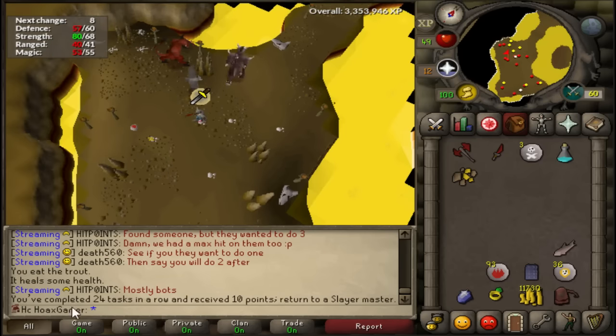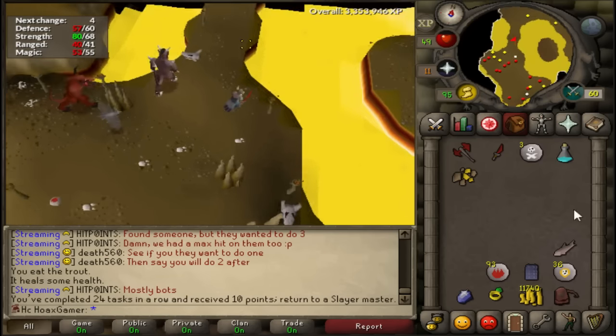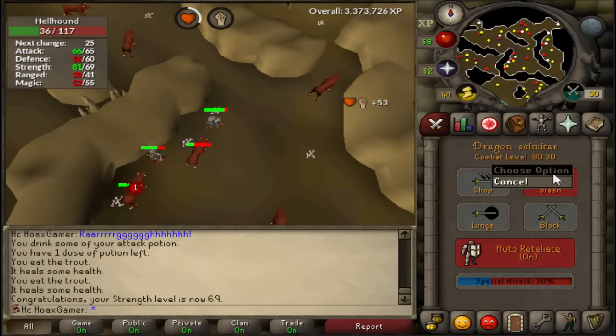I just completed my lesser demon task — not my favorite task but overall decent XP. Let's see what I get next. Wow, 162 hellhounds! This is a really good task: good XP and a good chance of getting hard clue scrolls. I just have to be careful because I could possibly die. Nice — just hit 69 Strength, one more level till 70, then I can switch to attack style.